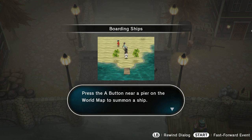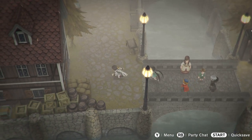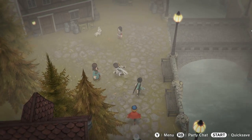There we go — now we can board ships. Press the E button on the world map to summon a ship. Press the E button again to board the ship. Cool — plus one achievement!